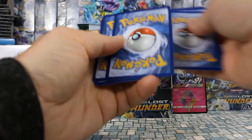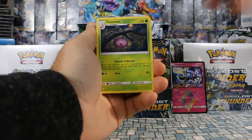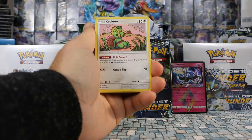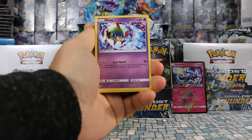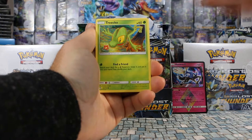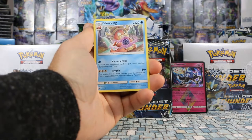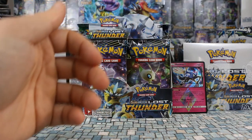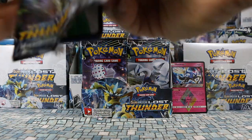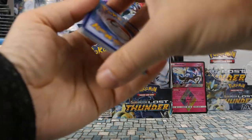Pack three: Fairy Energy, Cascoon, Net Ball, Kecleon, Chikorita, Natu, Houndour, Alolan Diglett, Marill, Wormple, Heracross. Sableye is our reverse and our rare is Slowking — so three non-holo rares to start with no hollows in sight. No GXs yet but hopefully our luck will change.